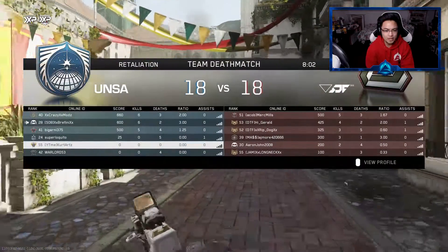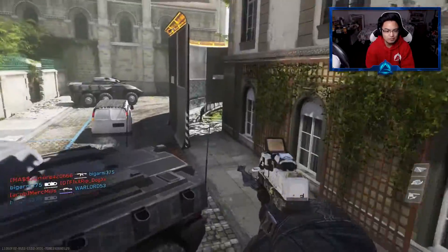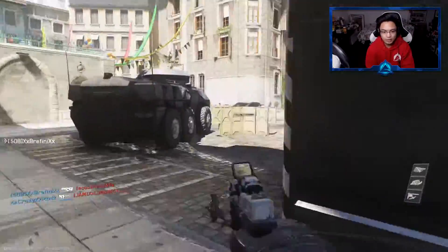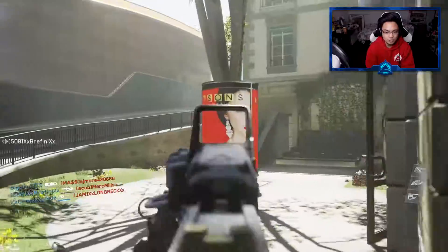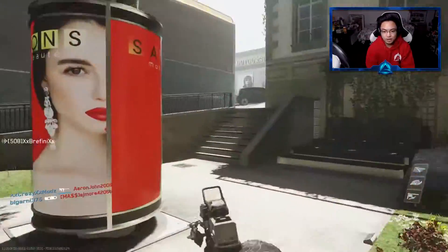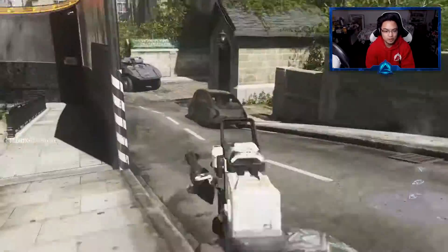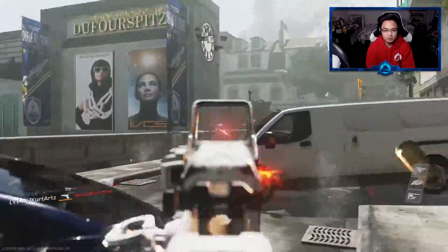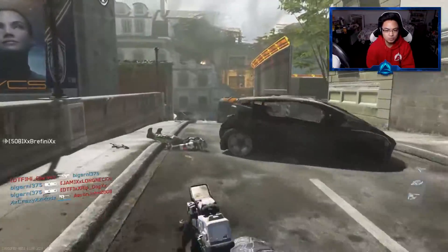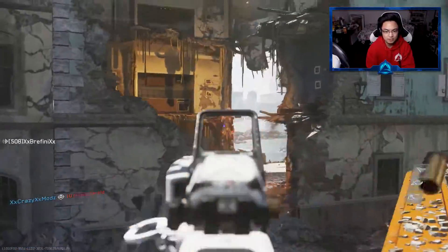Alright guys, we are now in a match and it's about 18 to 19. I was debating if I should have just left the match because we're not from the fresh start. What is shooting at me? There's something either shooting at me or I'm just hearing stuff. I figured, you know what, it should be okay. Was there someone who just slid on by there? I guess not — but it's a good thing I did get that kill.